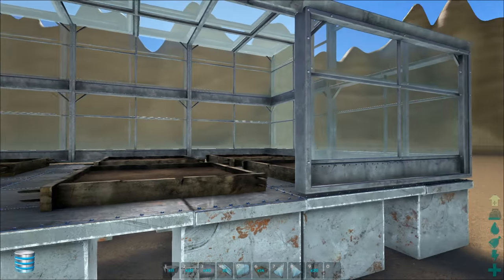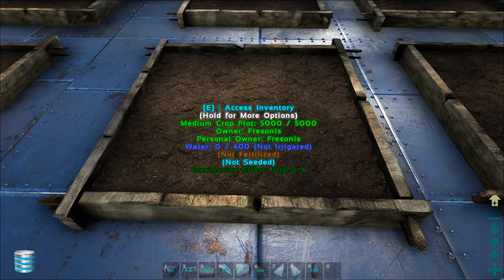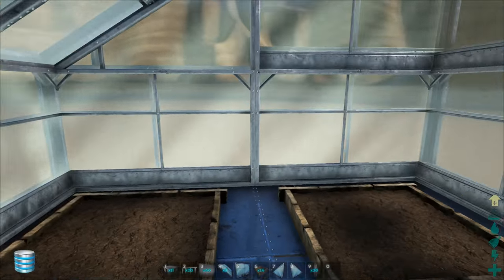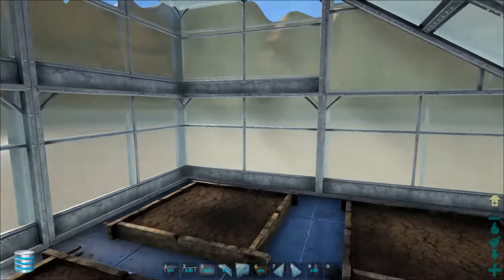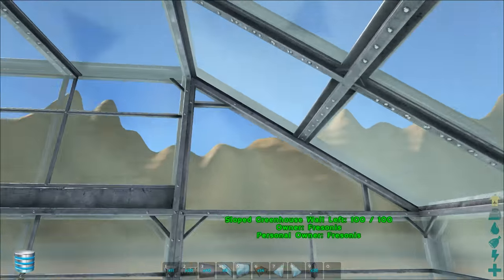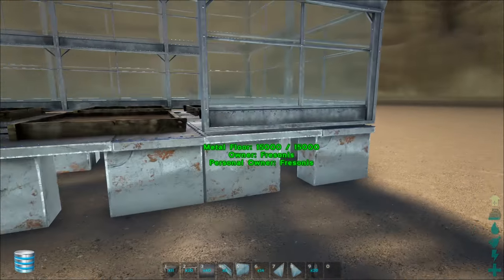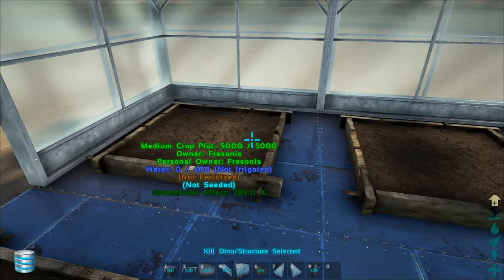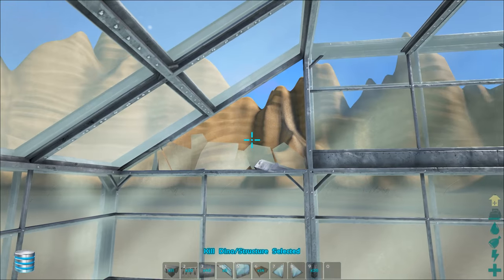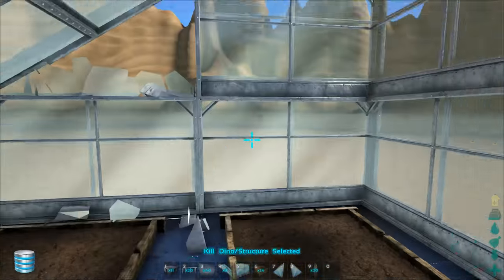Before I start talking about PvP stuff, let me tell you something about greenhouse effect. As you can see, it is 300%, and that's the max. In order to get the max you need 20 pieces of greenhouse building materials connected to the foundation where the crop plot is. But the sloped walls don't count, and it's the same for the doors. Let me demonstrate that — if I demolish this, nothing happens. So the sloped walls and doors don't count as greenhouse effect.